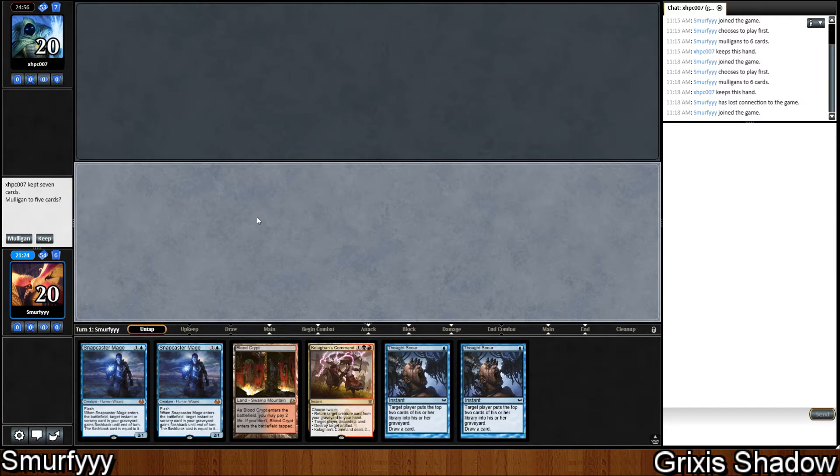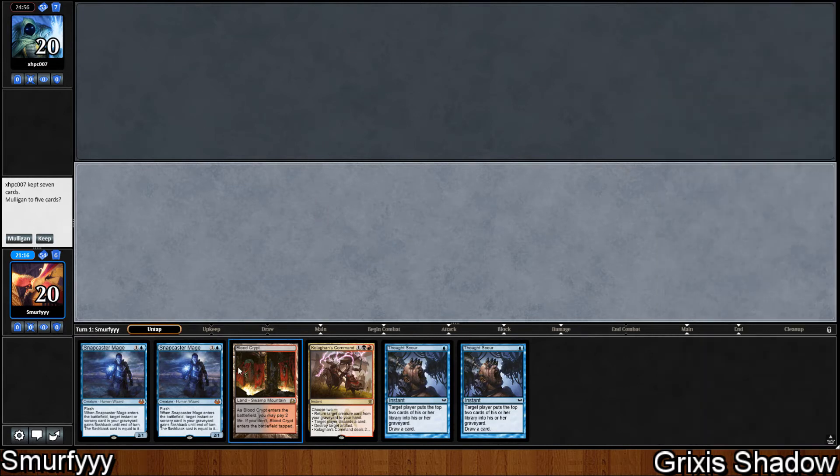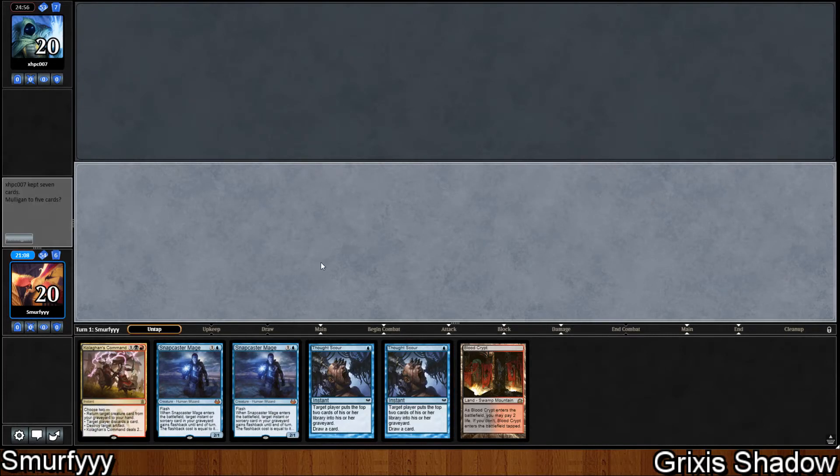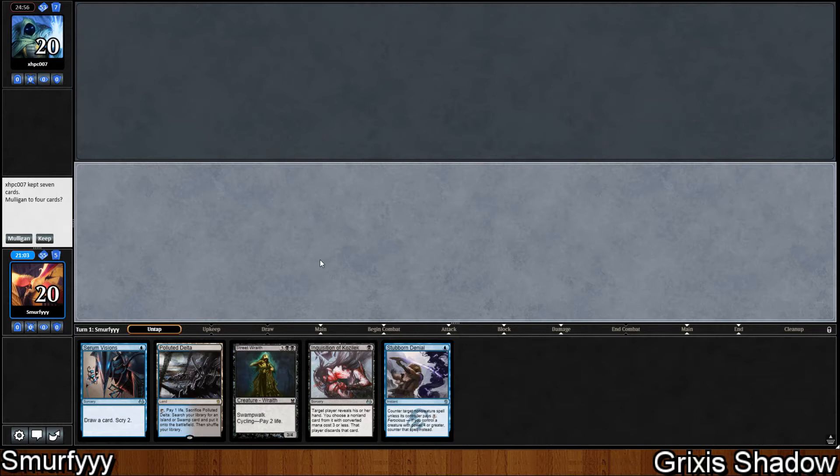Welcome back guys, Smurfy back for round 1 with Grixis Shadow. Unfortunately Modo crashed, but I had an opening hand of just 7 spells and no land, so that was a good mulligan. We're now on 6 and we don't have a blue source with only 1 land, so I think I'm just going to mulligan this as well, and hopefully get a good 5.